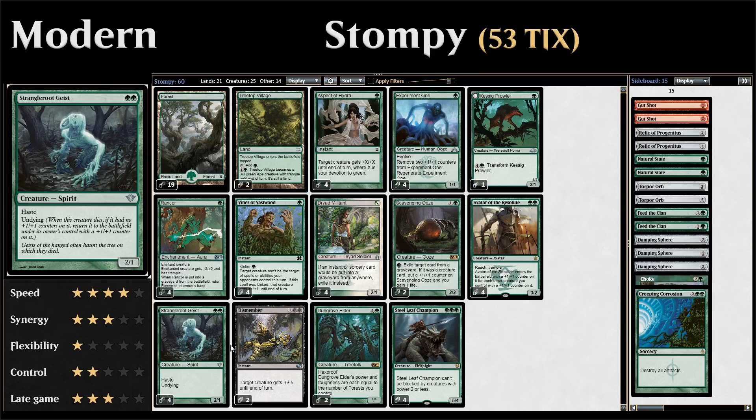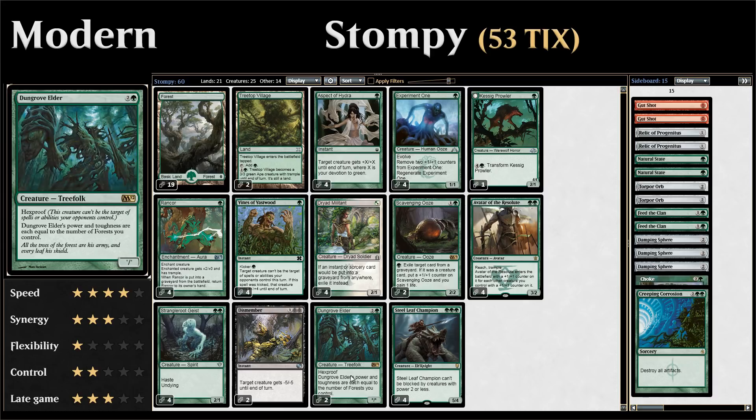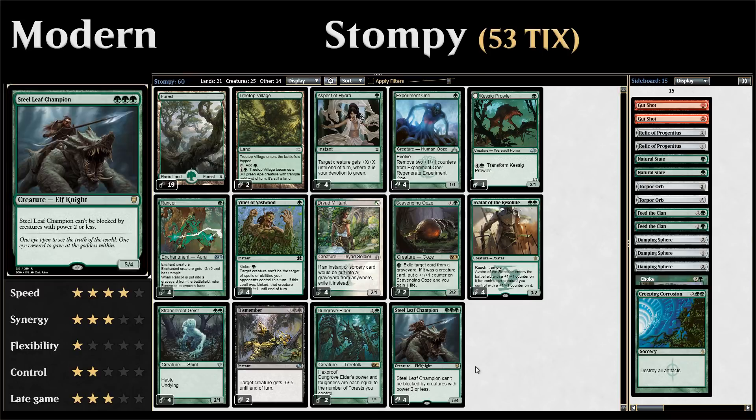Moving on to our three-drops, we have two copies of Dungrove Elder — a three-mana creature with hexproof whose power and toughness equals the number of forests we control. Our mana base has 19 basic forests, so Dungrove Elder is often very large and makes a great recipient for Rancors and pump spells thanks to hexproof. Last but not least, four copies of Steel Leaf Champion — triple green for a 5/4 that can't be blocked by creatures with power 2 or less, excellent for growing Experiment One and powering up Aspect of Hydra.